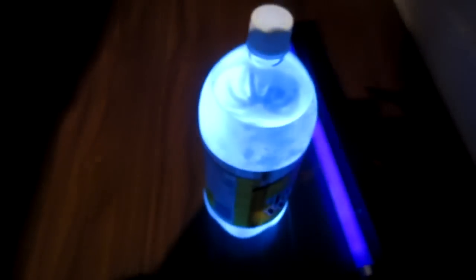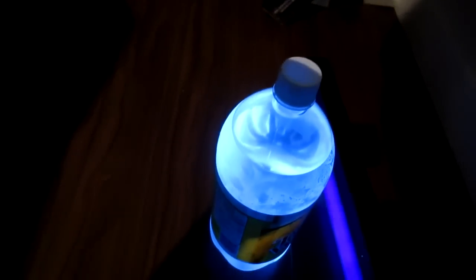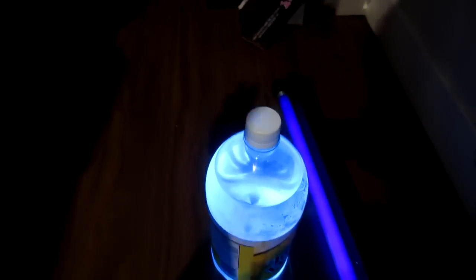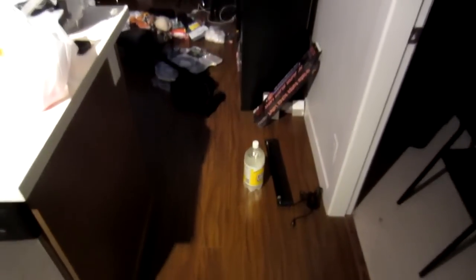I believe you can also put — if you buy a marker, like one of those highlighters for paper — if you open them you can use the liquid inside as well. Just put it in water and hold it in front of the black light and it's gonna glow. Obviously you can't drink it, so don't do that. Black light drink.